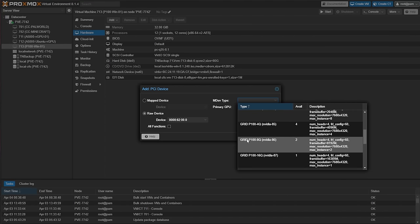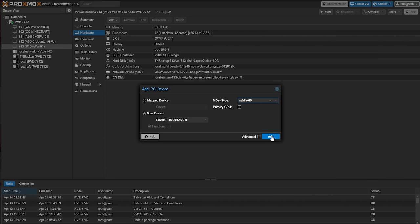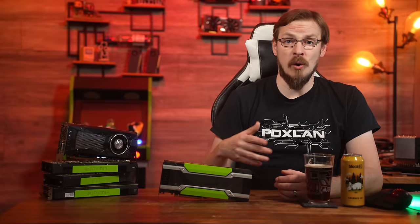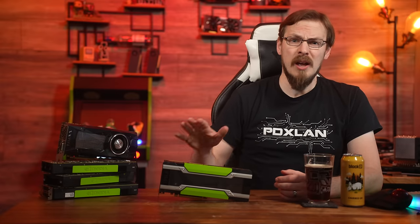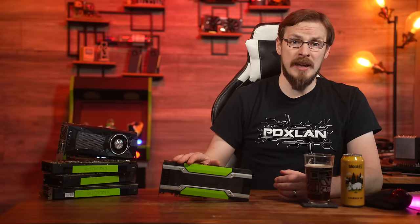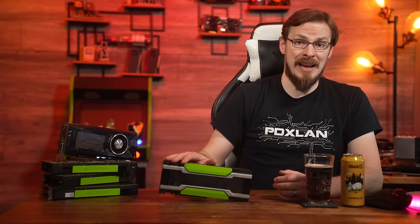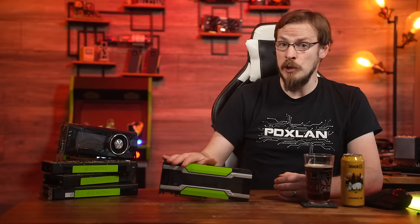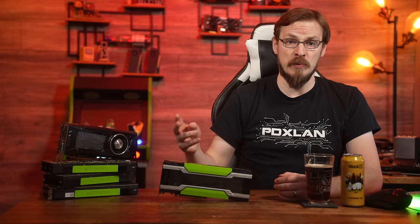There are three main types of profiles to choose from, but for most use cases you'll want to use Q-types, as those are most optimized for rasterization. With 16GB of memory on the P100, we can divide the card into two 8GB slices, or even further if you wish. While the memory is partitioned between VMs, GPU power is dynamic. That means if you have two virtual machines but only one is running a game, it can utilize up to 100% of the GPU's compute power. If a second VM starts running a game, performance will automatically equalize between the two.